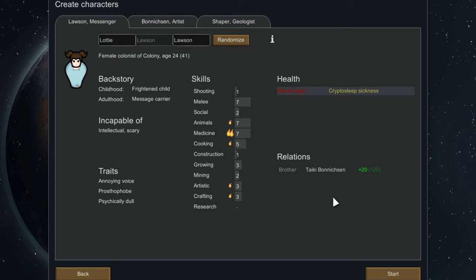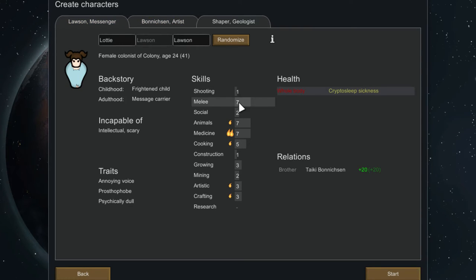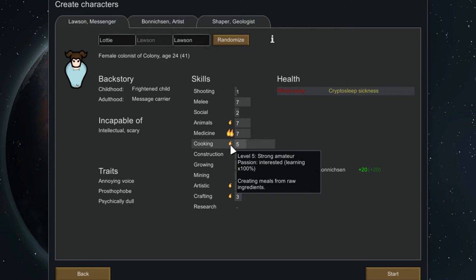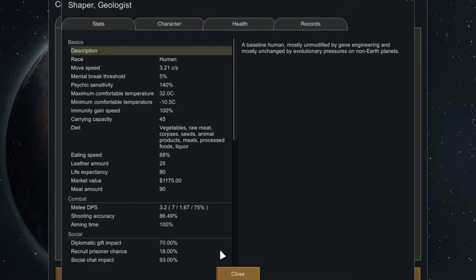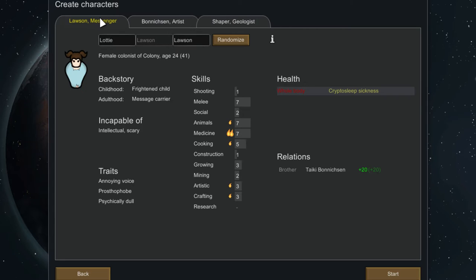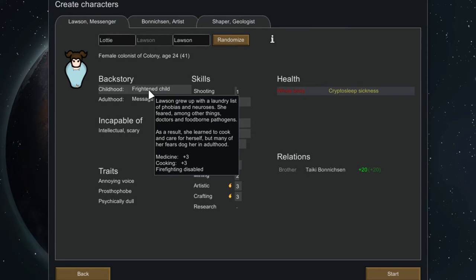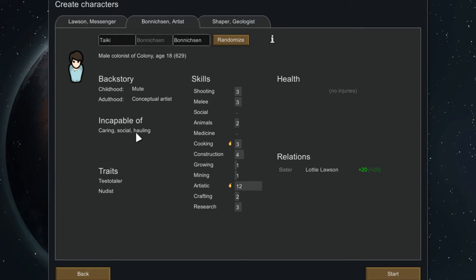It looks like she also has her brother here. Sometimes you'll get family, other times you won't. Because they're waking up from cryosleep they're in trouble, so that's going to affect their health starting up, but hopefully they will recover. Here we have the character skills, including their passion, which means they'll be more interested in doing these jobs and learning. This screen can be a little tricky because there's a whole lot to look at, but let's go over the important stuff. First, you have their backstory — this determines their basic abilities. More importantly, the 'Incapable Of' section — these are things they will refuse to do.